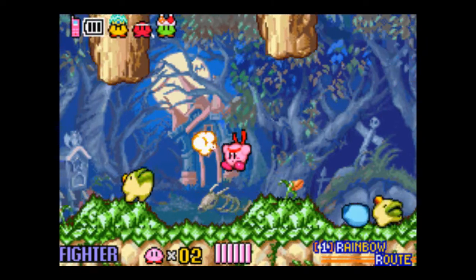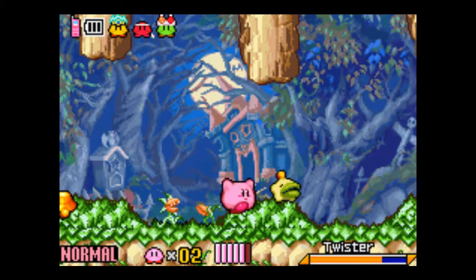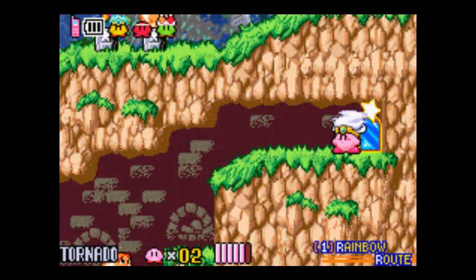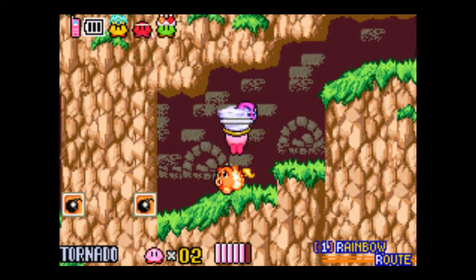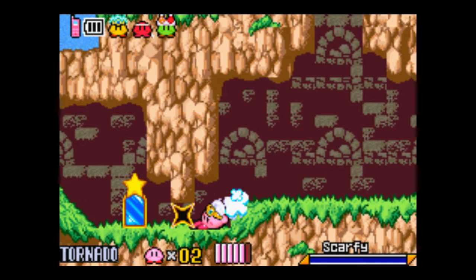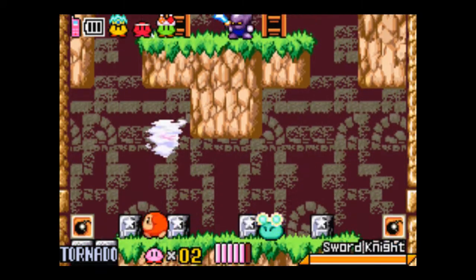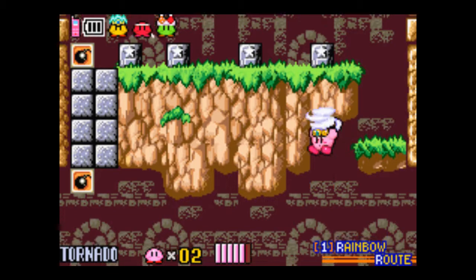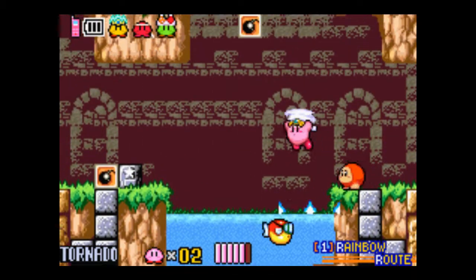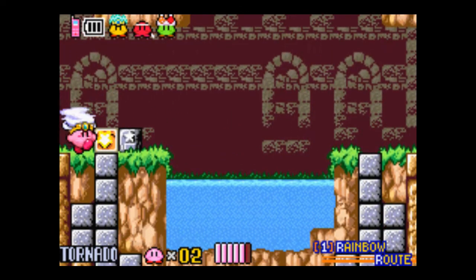If you notice, there were a few branching paths that we missed on the first way, so we're going to keep heading left and explore others before we take any other path. Because the more cuts you take, the more confusing this game gets, since it is a giant over-arcing world that isn't linear. I don't know why I picked up Tornado Kirby there — I guess I thought for a second I was playing Kirby Squeak Squad and thought it was useful. I think I ditch it here in a few minutes.